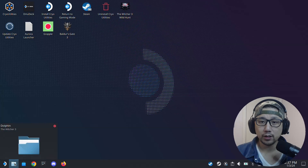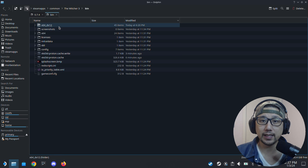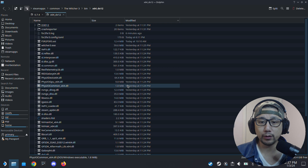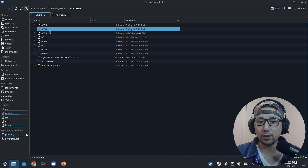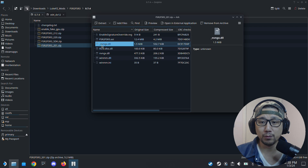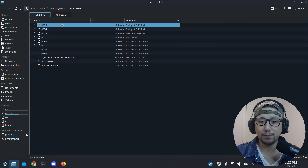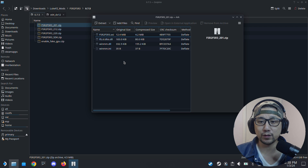First, you need to locate the folder for your game. If it's the Steam version it should be in steamapps > common > The Witcher 3. Once you're there, go inside the bin folder, then the x64_dx12 folder — that's where you extract the mod files. I was using version 0.7.4 yesterday and there was some confusion around the nvngx.dll file. Luckily there's a new update, version 0.7.5, which doesn't require those extra files anymore, so it's much easier.